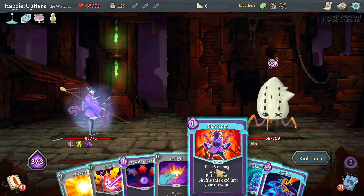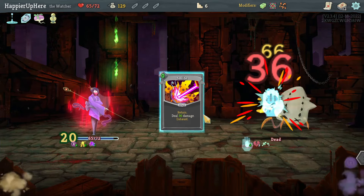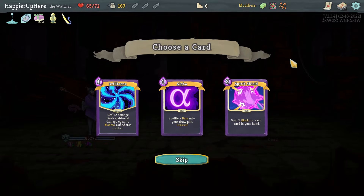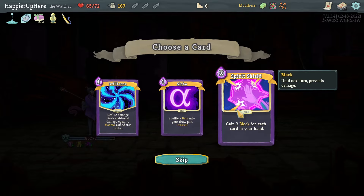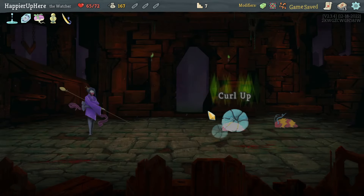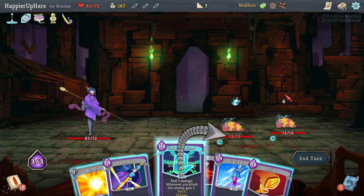Here I can do Tantrum, Indignation, apply vulnerability, and that should be enough to kill. Used the potion to perfect this one. Got Letter Opener - every time you play three skills in a single turn, deal 5 damage to all enemies. I need to pick up a rare card. Not Alpha in a Control Chaos run - instead either Spiritual or Brilliance. Let's take Brilliance since I have some Prostrates.